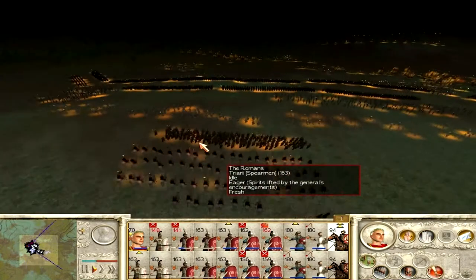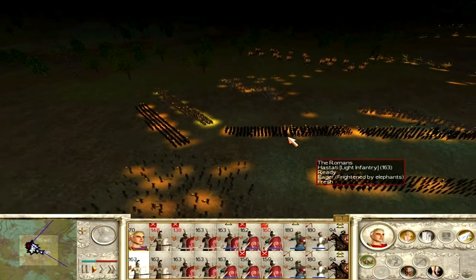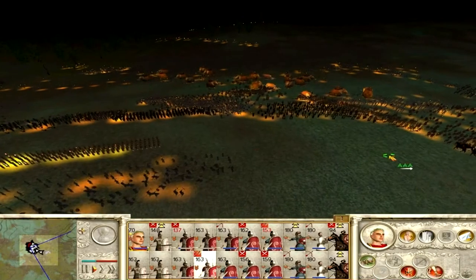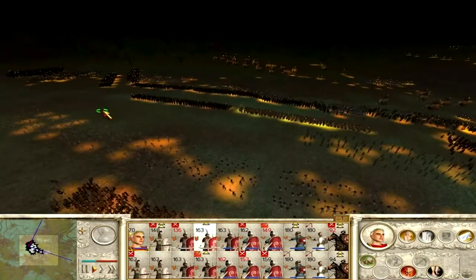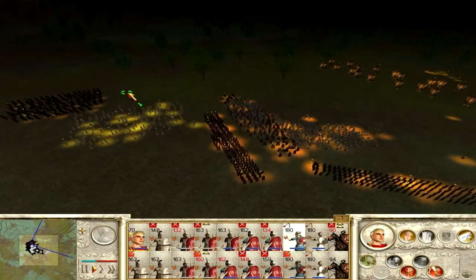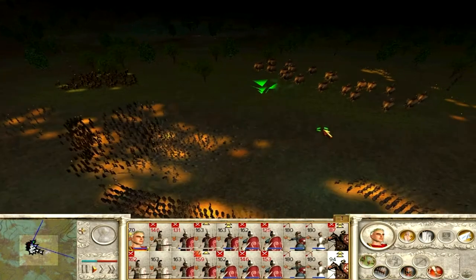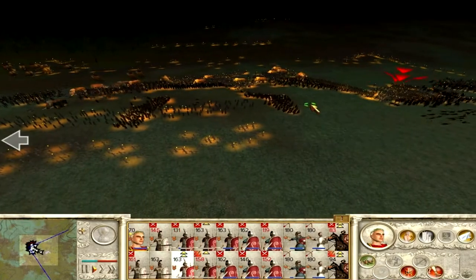I send my cavalry over to help the Triarii because of what was happening, and I send my other Equites around on the flanks. I knew someone was going to charge on the left side, which is why I sent my Triarii and Principes over there. I'm also sending my Velites to take out the elephants further back that haven't attacked yet. My left side got bogged down and is getting attacked like crazy, but I really don't want to move it because of those elephants. My focus is to get rid of the elephants with the Velites.